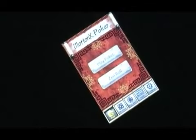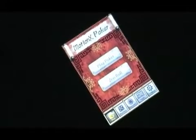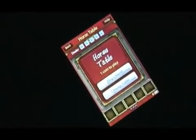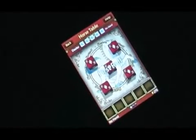Now we'll take a look at Poker where I'm playing against the casino. The object is to earn coins against the casino. I'll go to the horse table — I have to pay one coin to play, so I'll go ahead and play.